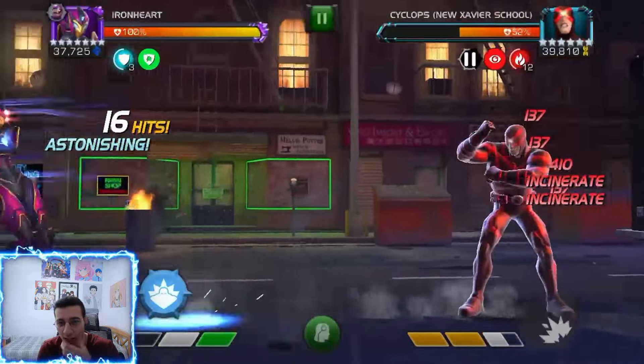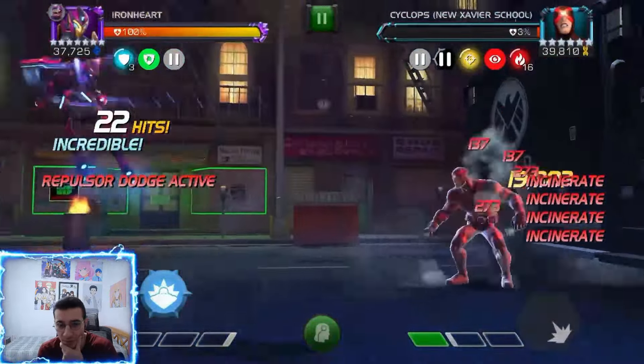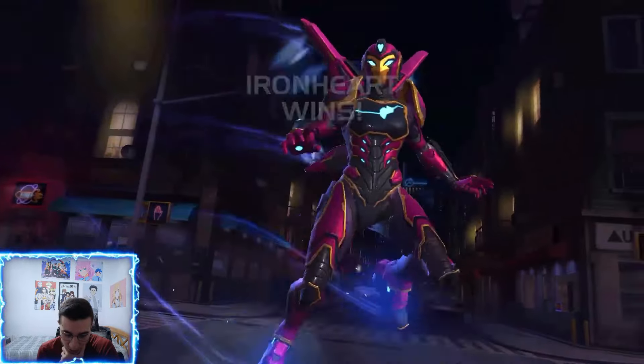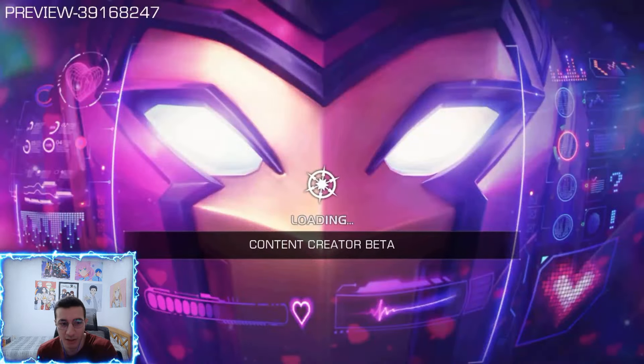The 200k health pool is dropping really fast. We don't even need to go for a special one - he just melted really fast. The next one is 700k health, close to 670k, and here I want to go for some specials because I want to pause my incinerates.